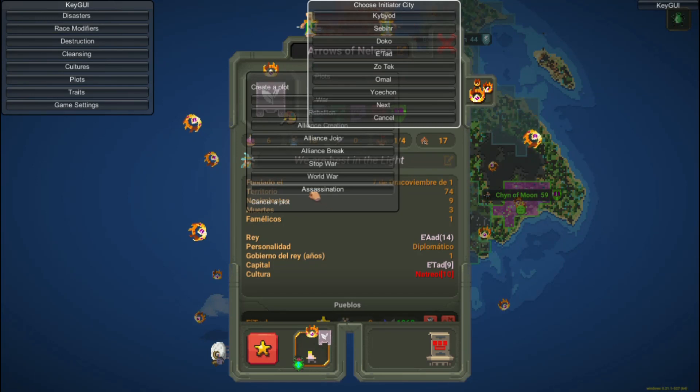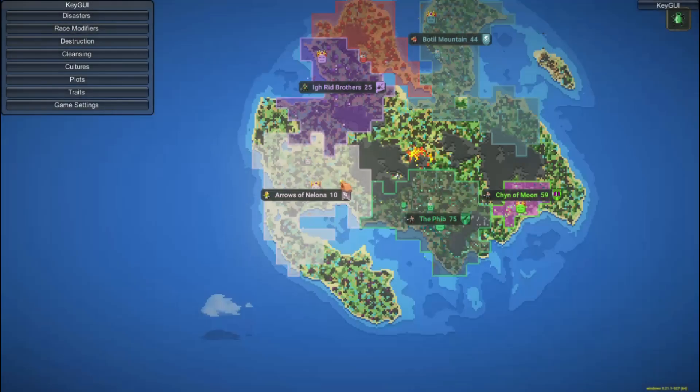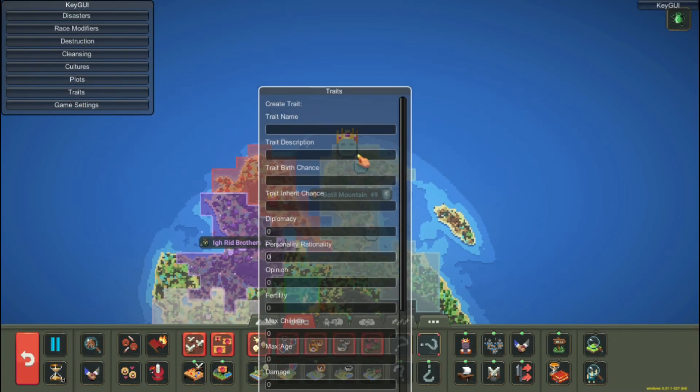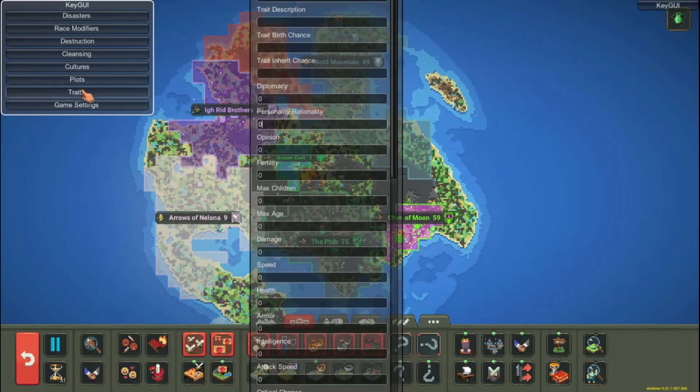Traits — it will allow us to create traits by naming them and defining the changes they will make to the units that possess them. And finally, game configuration, which will allow you to modify some aspects of it.